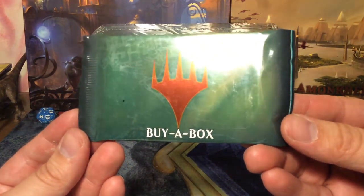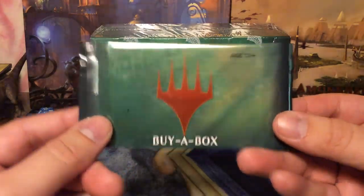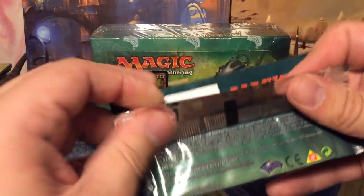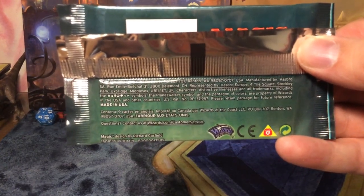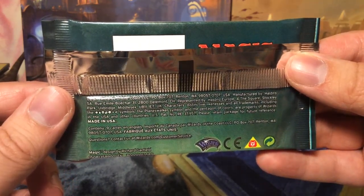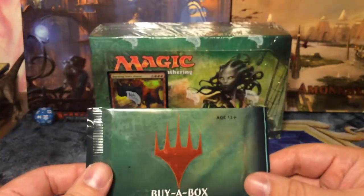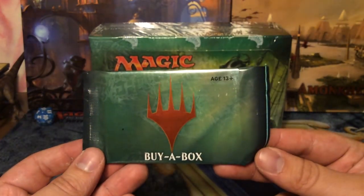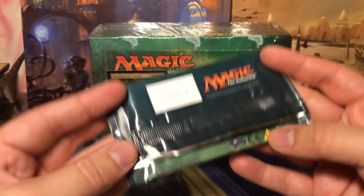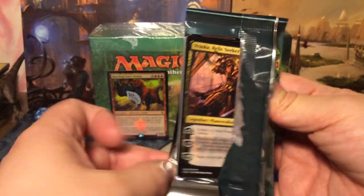Let's open up this pack first. I've never actually opened one of these small packs like the standard showdown packs before. Let's see what the odds say. There's no odds listed here, so I really haven't got a clue. I believe there's one foil basic land from Rebecca Guay, one of the release promos, and I think two other cards.